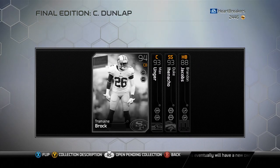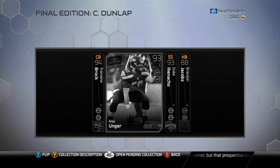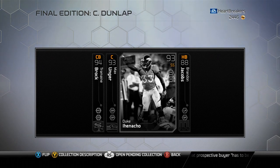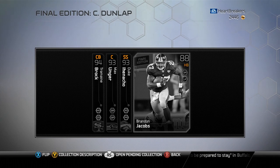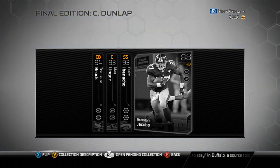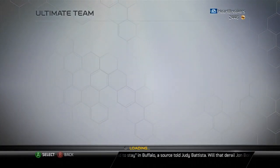The four cards that go in the collection are Tremaine Brock, quarterback for the 49ers; Max Unger, center for the Seahawks; Dookie and Nacho, strong safety for the Broncos; and Brandon Jacobs, 88 overall, for the Giants with 99 trucking and 97 carrying. It might actually be a fun card to try to use.